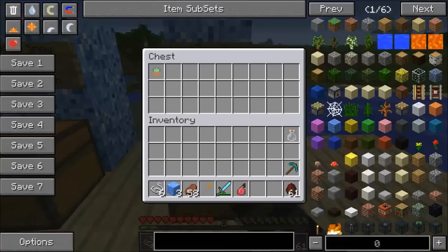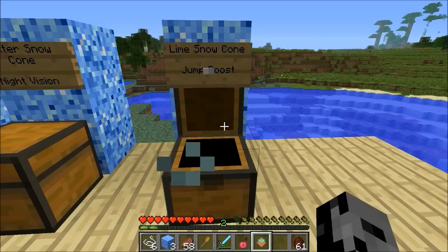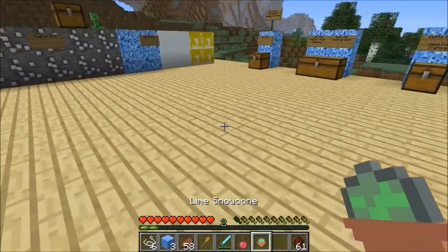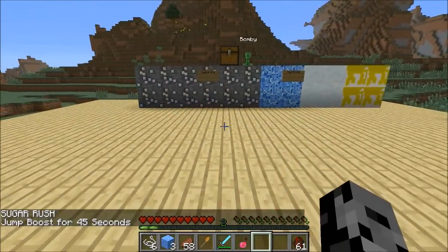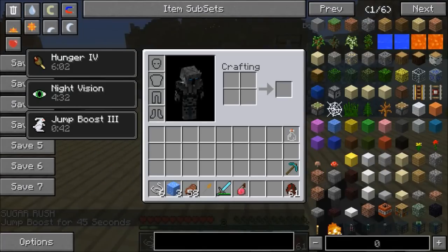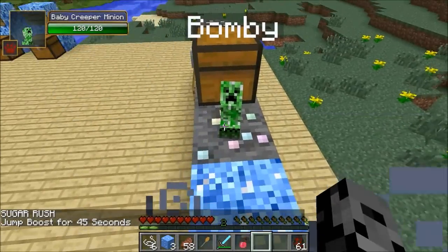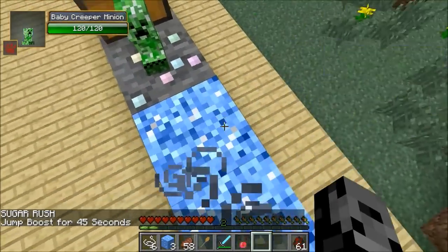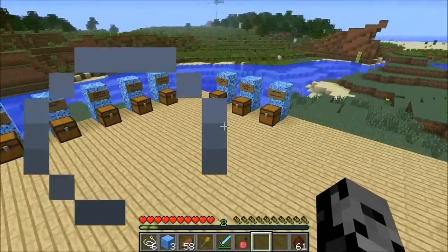The next one is the lime snow cone. To make it: a bunch of slime balls and a snow cone. It gives you a reason to use slime balls since sometimes there isn't much you can craft out of them. We eat it and can jump super high — jump boost three for 45 seconds. That's probably how Balmy got up there — must have eaten this and jumped up next to the chest.